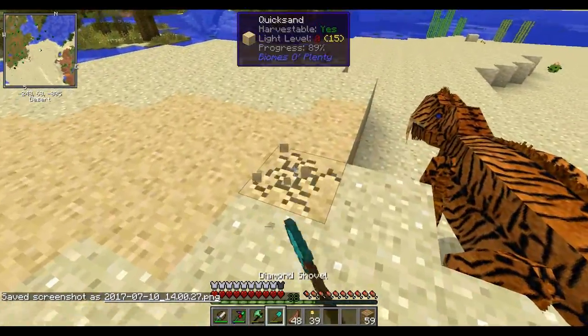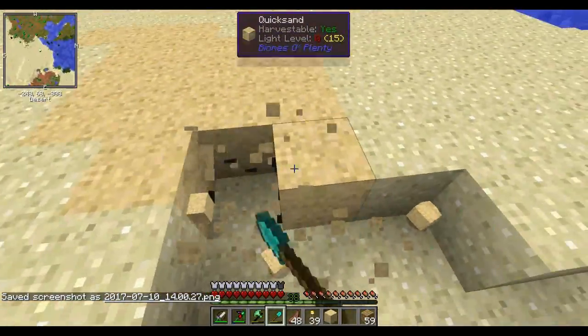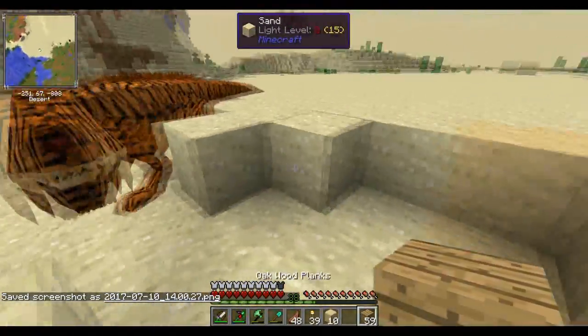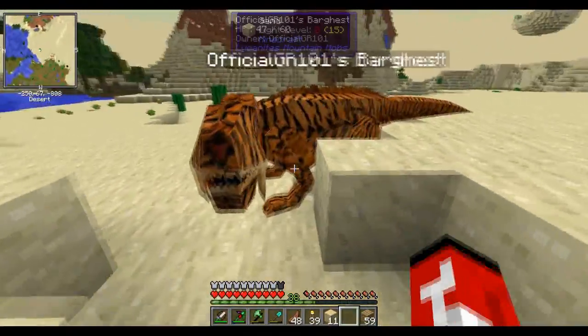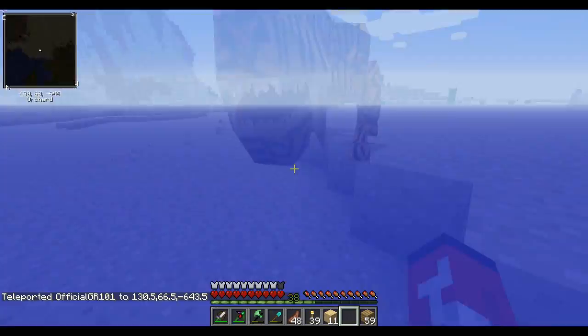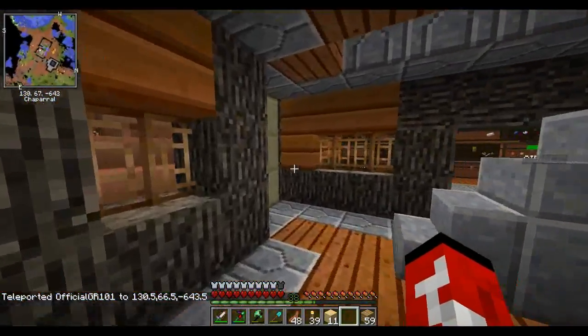I'm gonna take a screenshot of you. Don't fall in the quicksand - all right, I'm gonna move this just for you even though it's not that deep. Just don't step in it. Okay, I'm gonna head home real quick - you stay out there, we need a saddle.